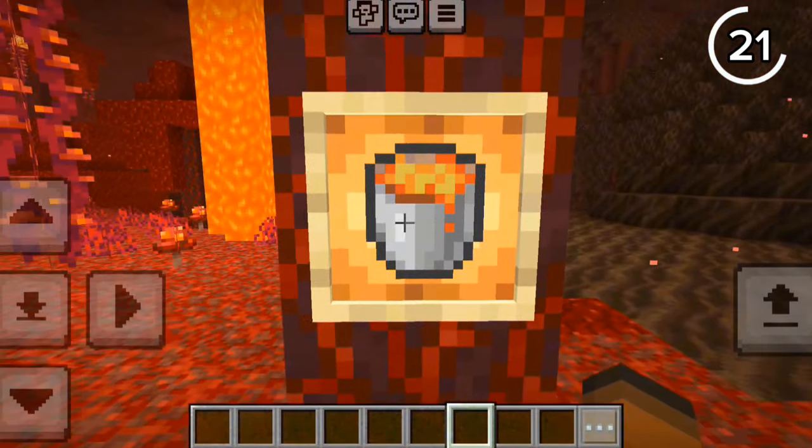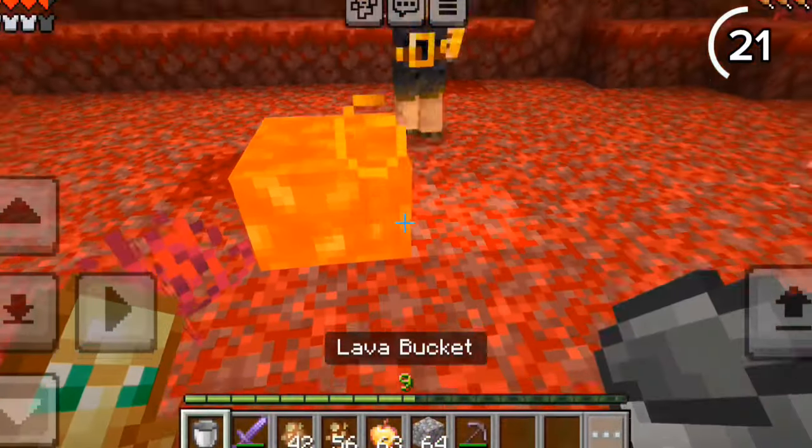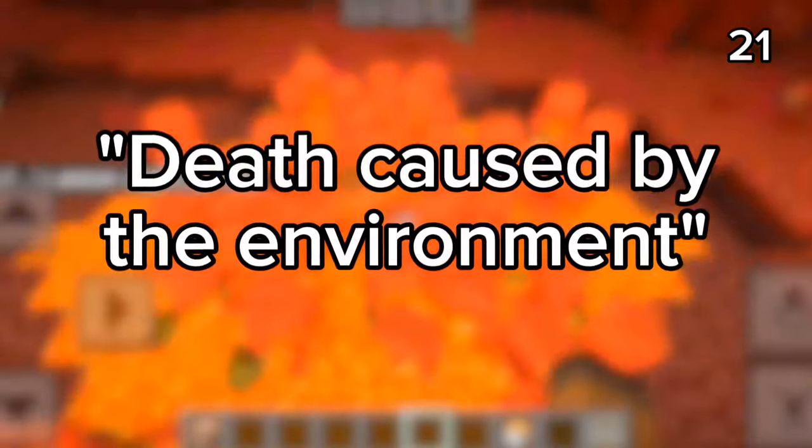You shouldn't use a sword to kill Piglin Brutes — instead, use a lava bucket. Even with gold armor, attacking brutes will also provoke nearby Piglins, but killing a brute with lava means the Piglins won't care, because dying to lava is considered an environmental death.